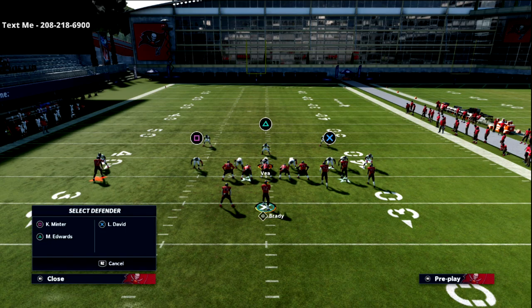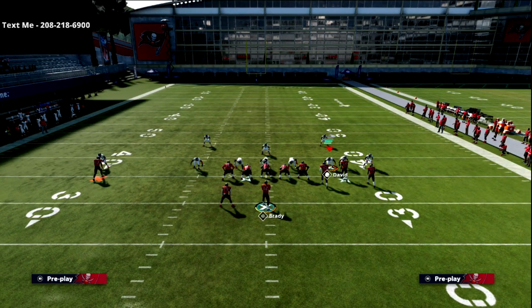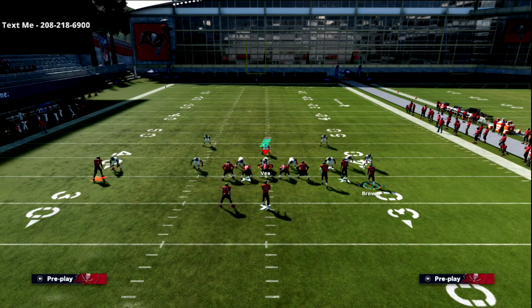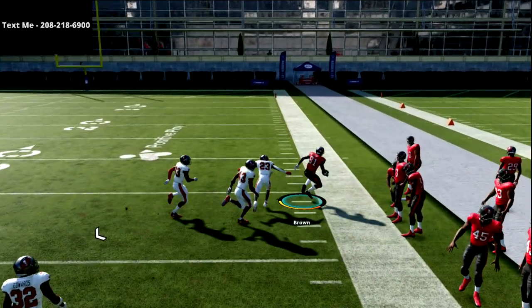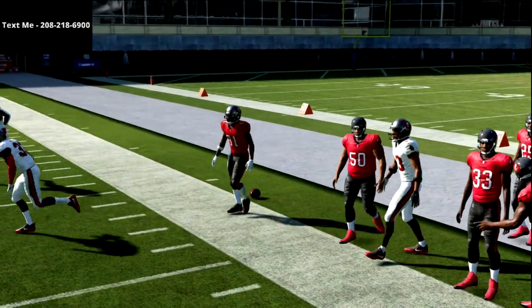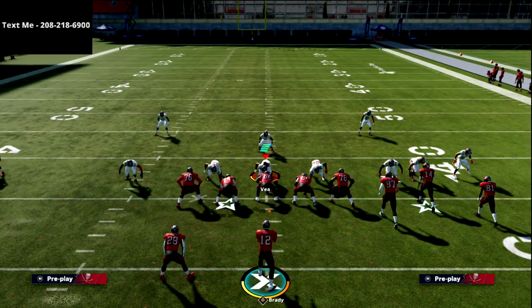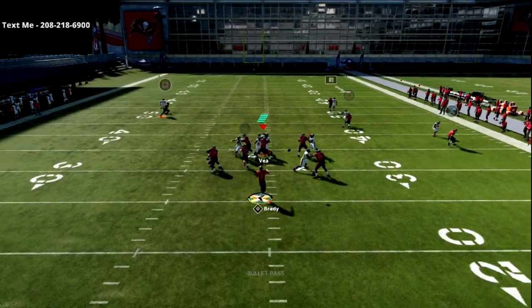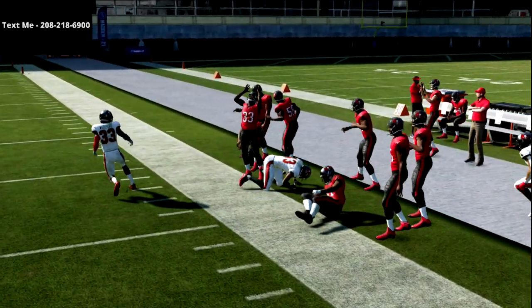Now let me show you the C route against man coverage. This is shaded underneath man coverage — I'd put someone with an ability there, but Brown should be good enough to get open on the cut right outside. It's an easy read, really easy to hit against man-to-man. Even against a six-man pressure with shaded coverage, the beauty of this play is right on the cut it beats it every time. Man coverage is not really a good option against this.